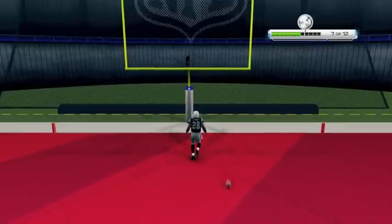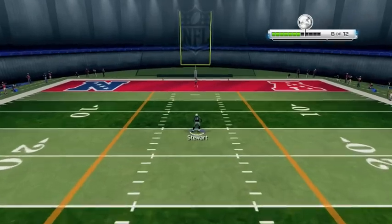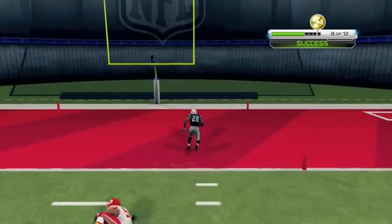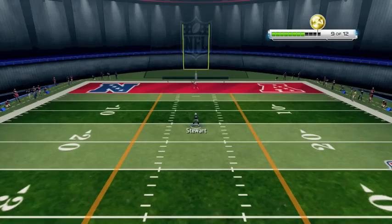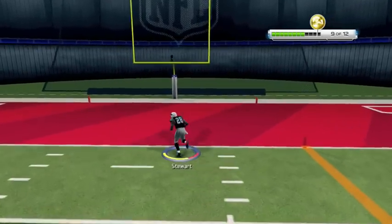We get that nice break-tackle chance and are able to pull it off. Going for the truck again — you want to make sure you're timing these moves at the right moment. If you hold down too early, or if the defender gets lower than you, Infinity Engine 2 and the new physics and momentum are not going to let you bowl over that tackler. You really need to make sure you're the low man to win the battle. Here's a nice juke and we pull it off.